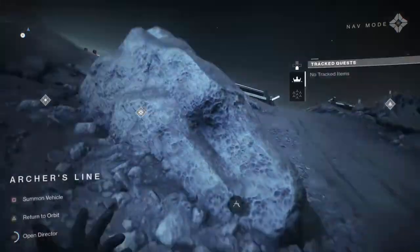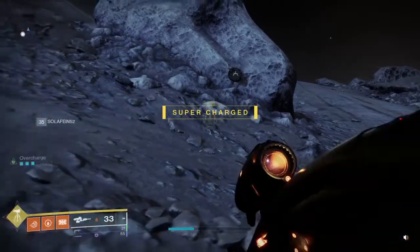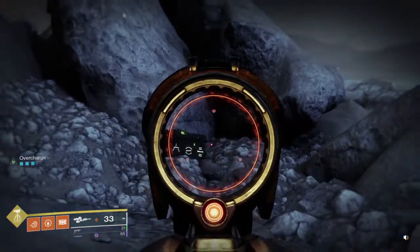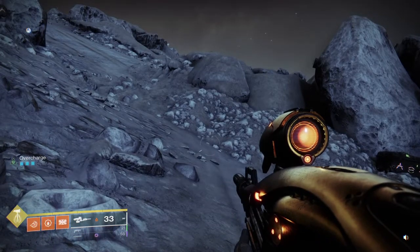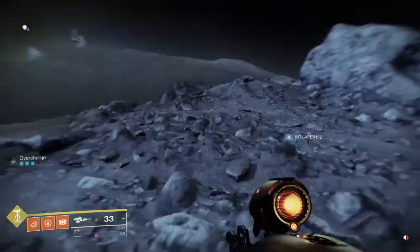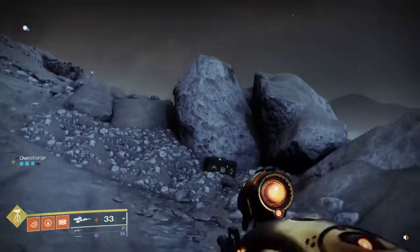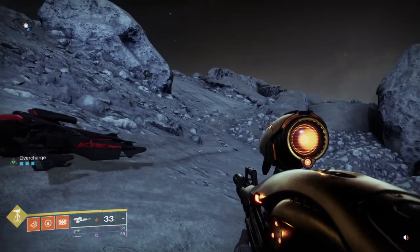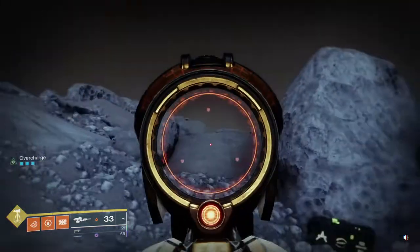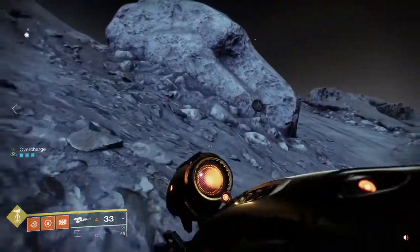We're on the Moon in Archer's Line at the rune chests. The thing about these rune chests is they can be done correctly by another player — a blueberry or someone — before you get here, and that will make them disappear for like 10 minutes. That's why I'm going to show you several locations, in case the one you're going to has already disappeared. The way these work normally is you shoot the plates randomly around the area in order and it gives you access to the chest — but we don't want to do that.